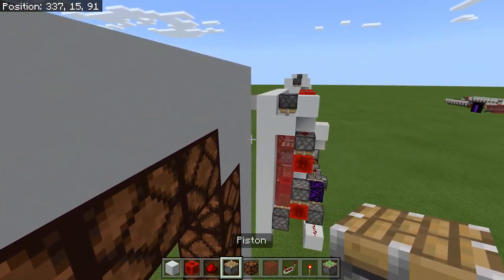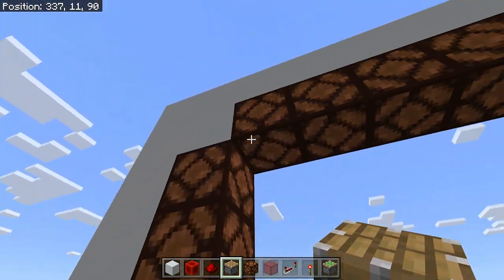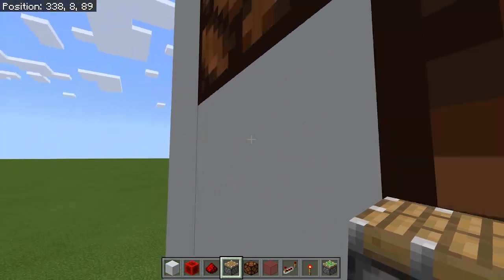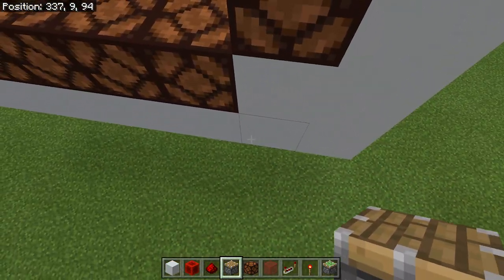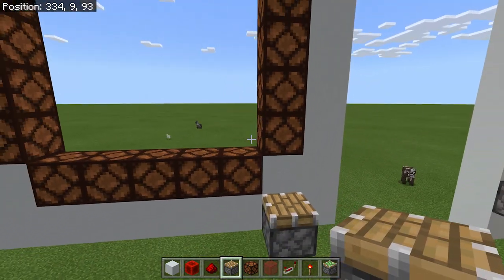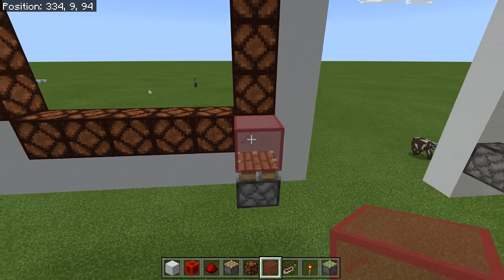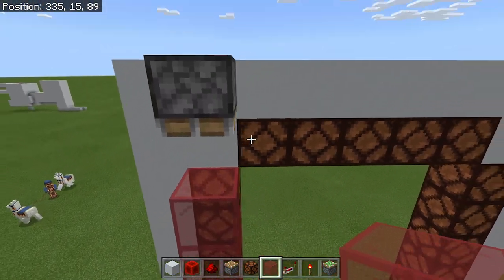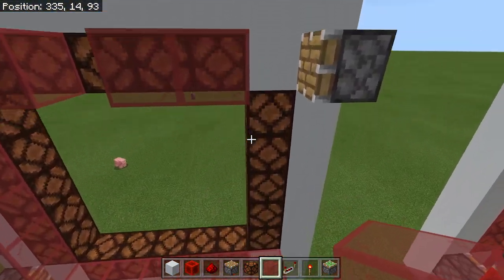Next, take your pistons. On the top right-hand corner put one facing inwards, on the top left-hand corner put one facing downwards, on the bottom left-hand corner one facing inwards, and on the bottom right-hand corner one facing upwards. Grabbing your glass, put a piece on top of this piston. Wherever you see the redstone lamps you'll want to put glass — you can skip one for now since we don't need it just yet.